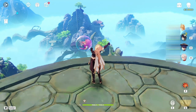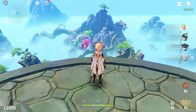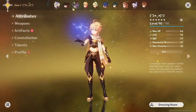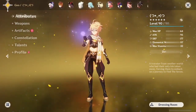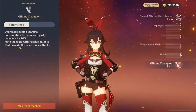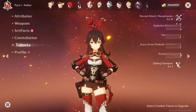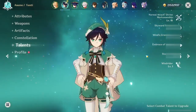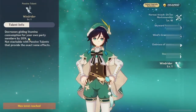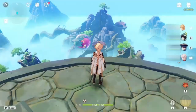Venti is actually a character that can also decrease the gliding stamina consumption. So we also have Venti for this effect. Or you can also use Amber if you don't have Venti. But I think Venti is really needed for the climbing part — you have to have Venti. Use this to decrease the stamina consumption of gliding. And with that, we are fully prepared — we have eaten the food.